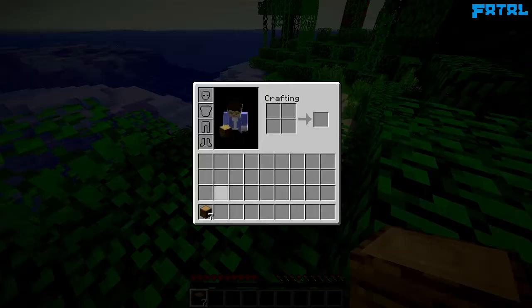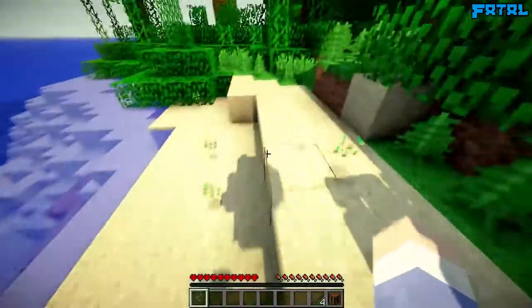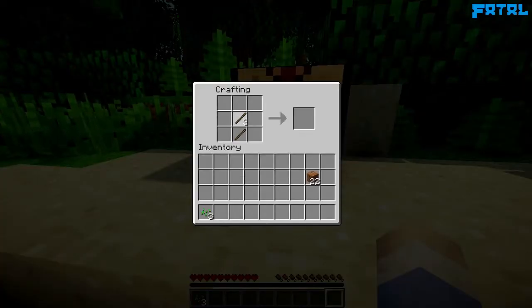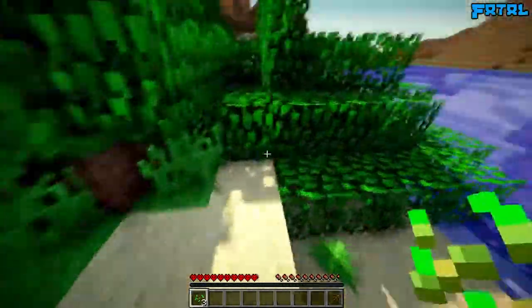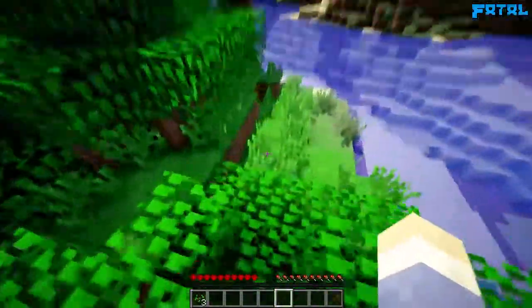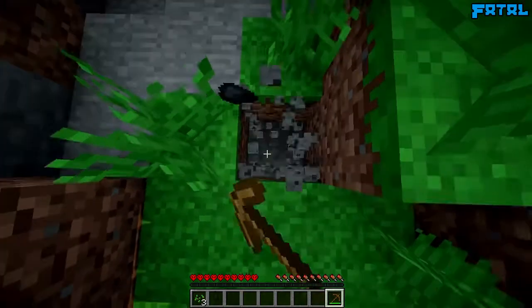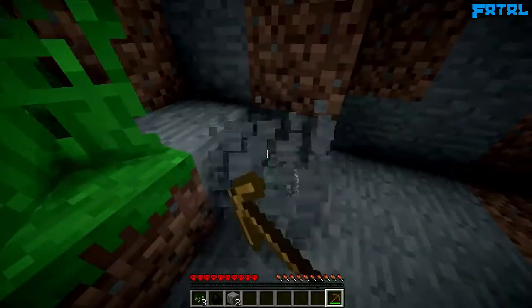We'll just grab all that wood because we don't want to leave it, and we've got some wooden planks and we're going to create a workbench. I'm probably risky with crafting recipes just because I am not good at crafting and I haven't done a crafting recipe for a long time. Most people build every single tool in wood, but I don't see the point because if you can get a wooden pickaxe you can just go mine and get stone tools straight away without wasting materials on wood.